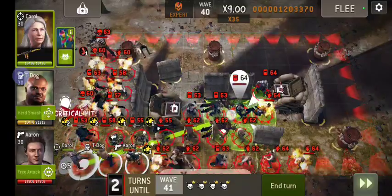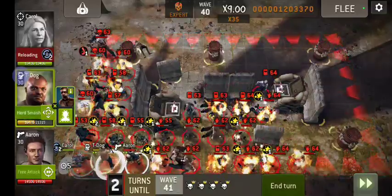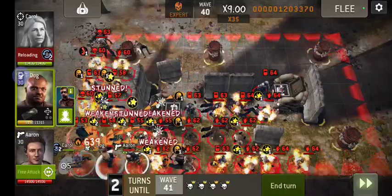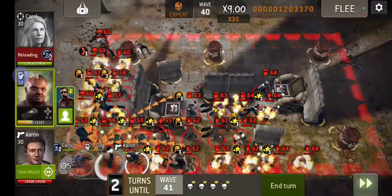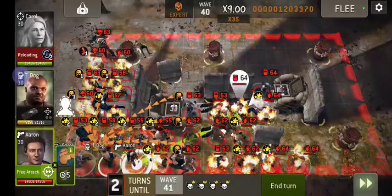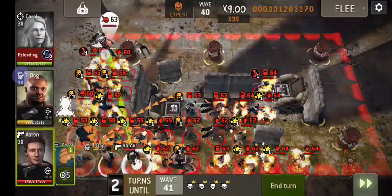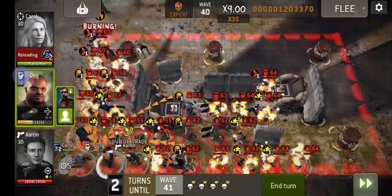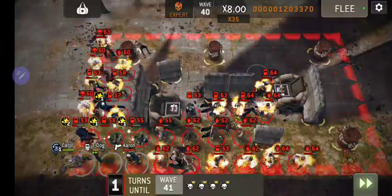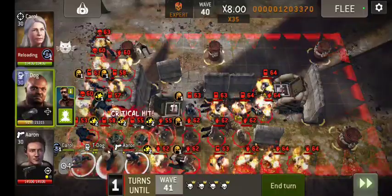The MVP combo here is Carol and T-Dog together, because she pretty much keeps him charged. And if for whatever reason you fail to get charged on a round, that's the time you want to drop a flare or a stun grenade to protect yourself - because it's rare. My T-Dog is not even that high rarity, I think he's got a couple pink stars at most. Once you hit wave 40, that's when they start spawning from all sides and the elite walkers start coming. As far as I know there's nothing special about them except they've got a lot more HP, they're a little tougher.